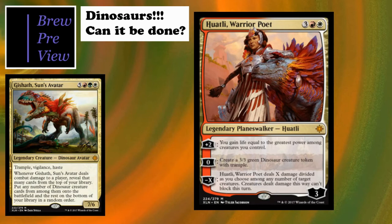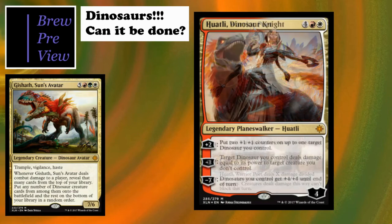Huatli's minus X has her deal X damage divided as you choose among any number of target creatures; creatures dealt damage this way can't block this turn. It can be useful if you need to swing through, or to trigger enrage. It's kind of like an Aurelia's Fury situation. I love that they gave our tribe a planeswalker, and the artwork is incredible - those purple feathers are just so good.